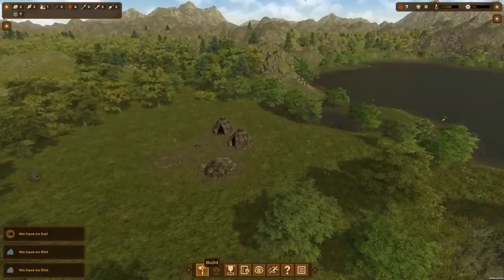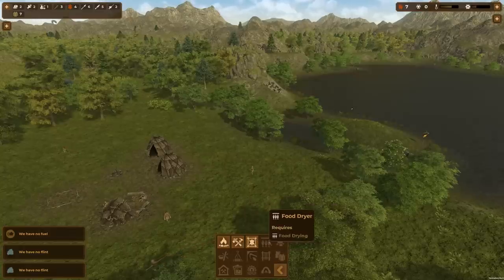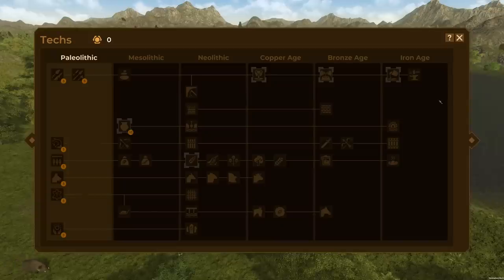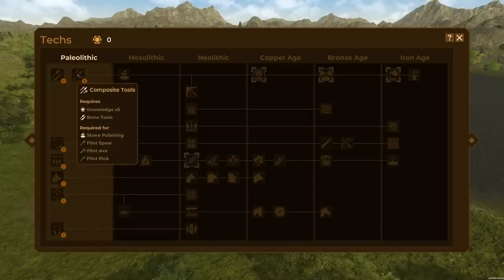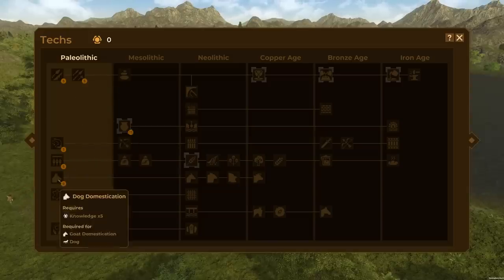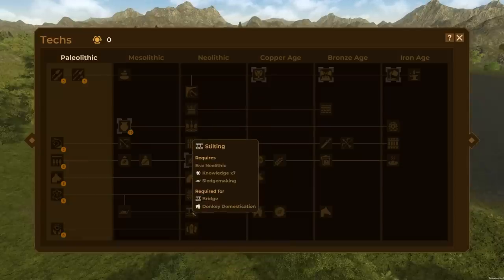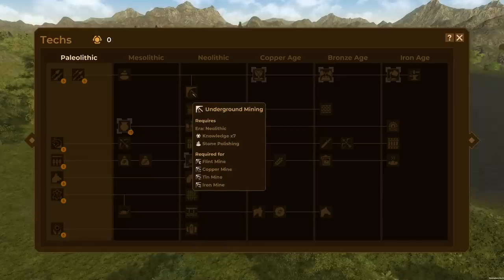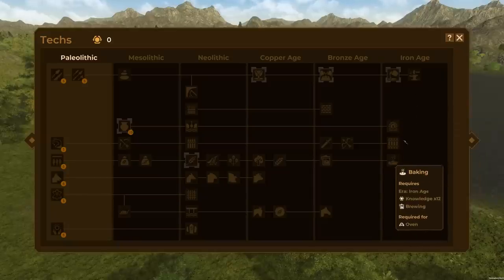We need to build something to make our food last longer. We start with a skins dryer but not a food dryer. Looking at the tech tree, we're in the Paleolithic era. Fish food drying will allow us to dry and preserve fish — we need five knowledge points for that. Other options include sling making, bone tools, composite tools, dog domestication, goat and sheep domestication, well digging, underground mining, copper age, bronze age, iron age, iron spear, iron sword, steel making, baking — all kinds of cool stuff.